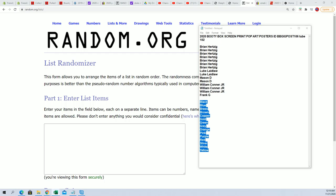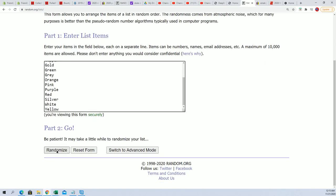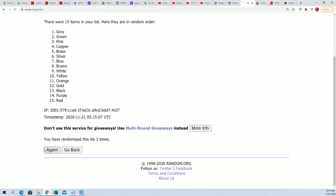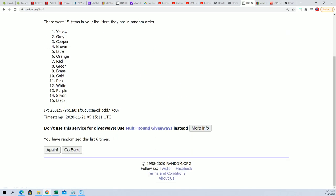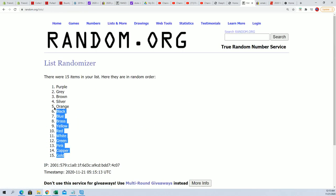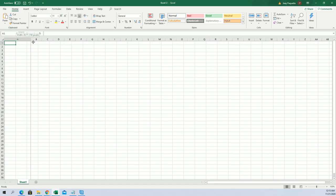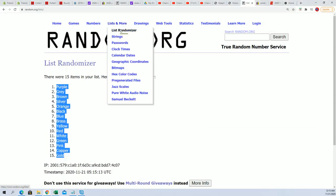Now let's go ahead and random the colors here. Let's see who gets that. Seven times through: one, two, three, four, five, six, and seven. I got gold at the bottom, purple at the top.